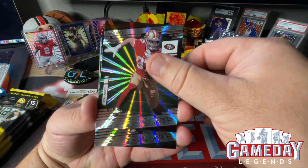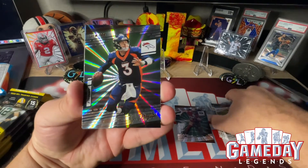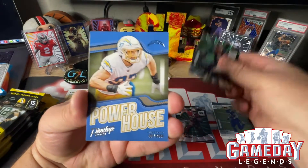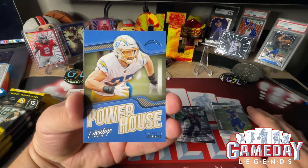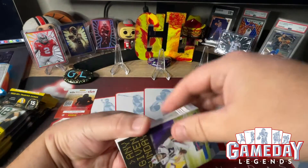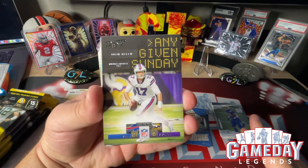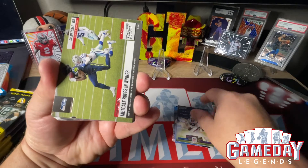Our next sunburst is going to be Drew Lock — nice, very cool. And then we got a Powerhouse of Joey Bosa, very cool. And then we have an Any Given Sunday card, which is going to be Josh Allen — looks like he whooped up on the Vikings 27 to 6.